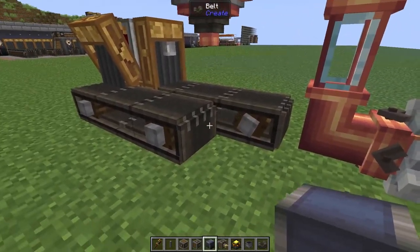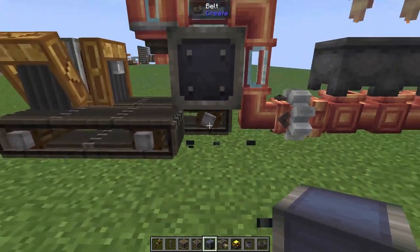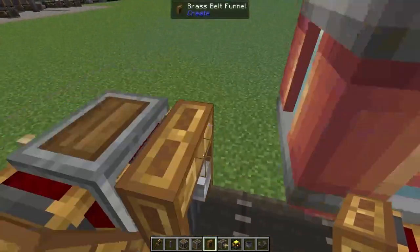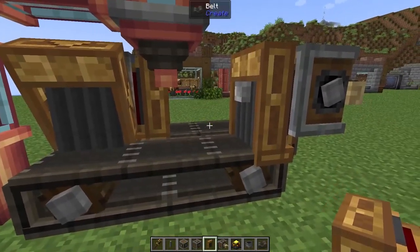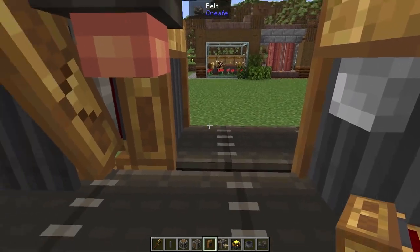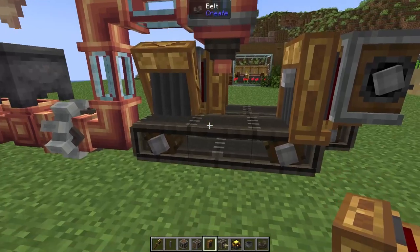In the gap between our two belts we're going to add in a temporary block and an item vault. We can remove the bottom one and just add in one funnel here and one funnel on this side. All this is going to do is take the empty bucket on the conveyor belt, put it into the item vault, and immediately it gets pulled out onto the other belt ready to be refilled again.